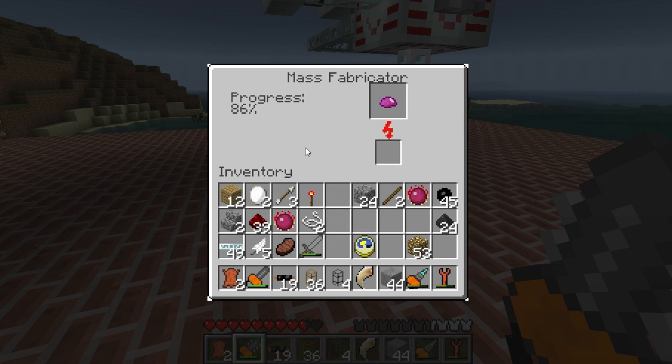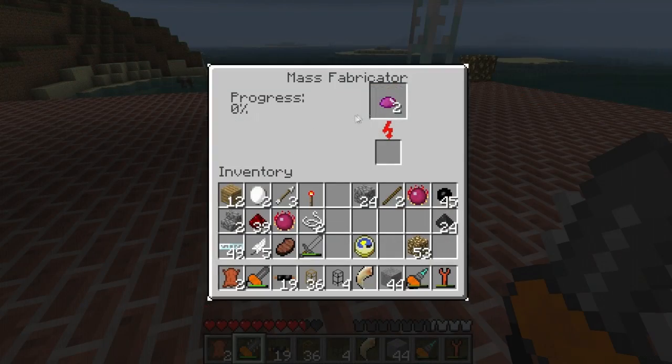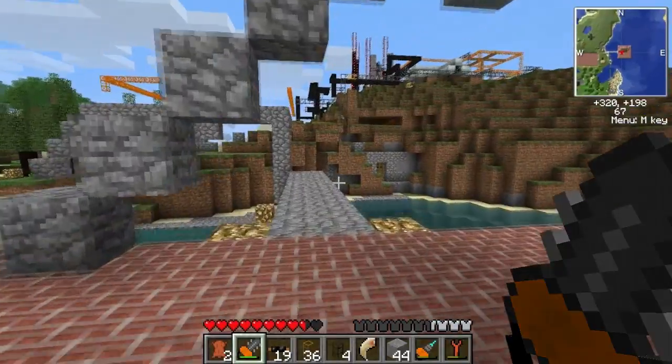Now this thing grabs a lot of energy fast, so this won't be an absolute continuous process. Basically, I'm just converting pure solar energy into mass, which I'm pretty happy about. I got two UU matters, so that's going to be great.